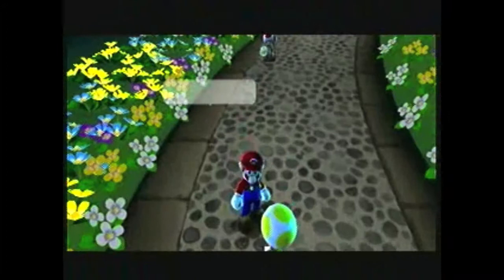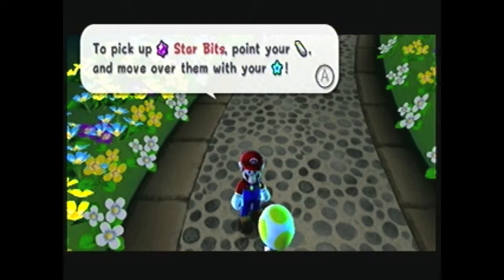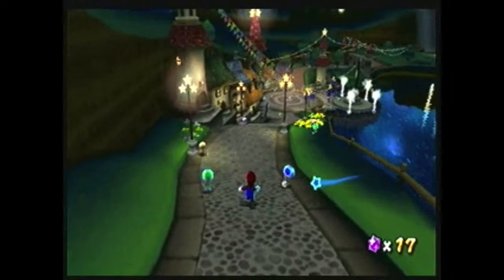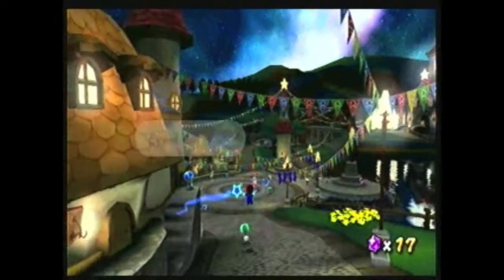To pick up star bits, point your cursor and move over them — basically what I just told you guys. Long jump! I love long jumps because they smell nice. I don't know how they smell.